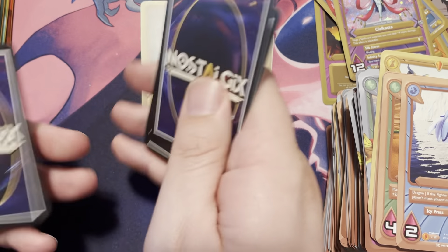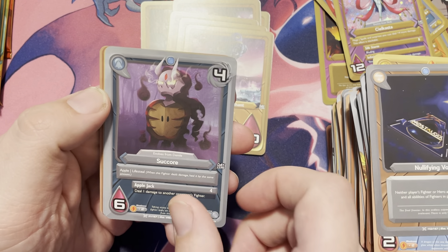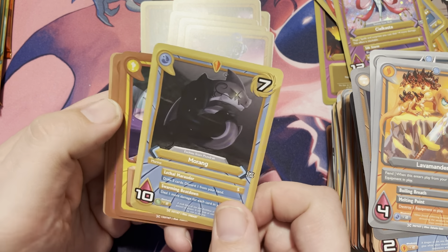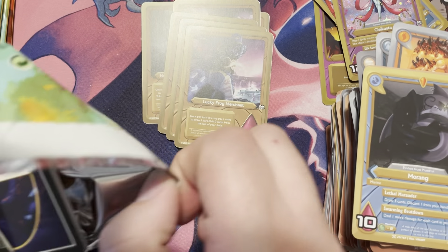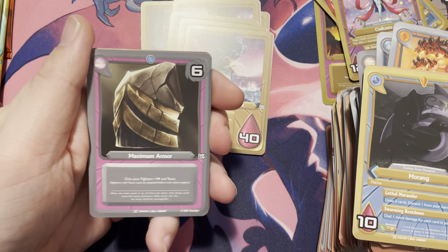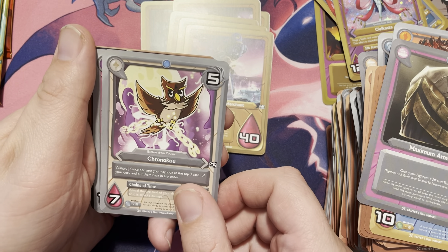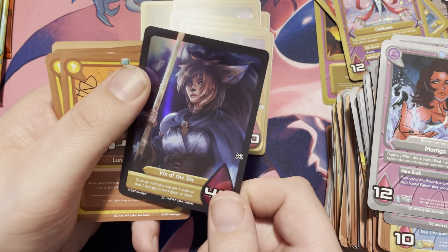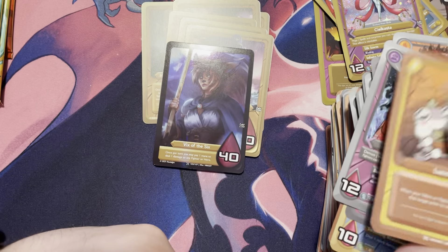We have Nullifying Void, a Sucor, a Lavamander, and a Morang — the big ol' fish himself. Next one: Maximum Armor, a Chronoku, Moriga, and we have a Full Art Hero Vix of the Six. Oh, that is so nice — I'm so playing that as my person, that's really cool. Next one: a Vigilanda, a Scaffa, a Ketiver, and we have Belask — that's the one I used in the demo, so it's pretty good to have an extra copy there.